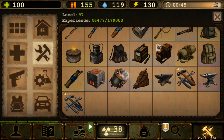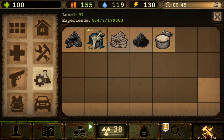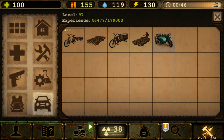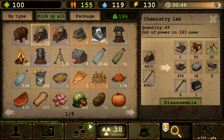We have the smelter and the chemical reactor as new tools, but there is nowhere in the crafting tab to craft a chemistry lab. This raises my biggest concern — why does the chemistry lab still exist in the game if the schematics are already gone?